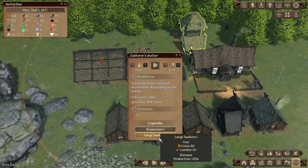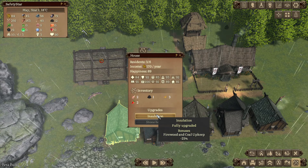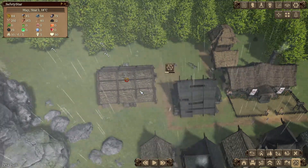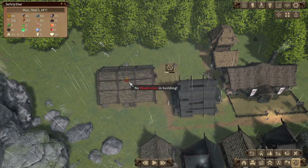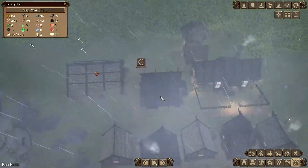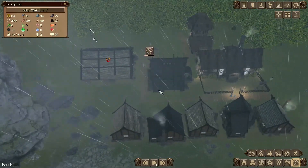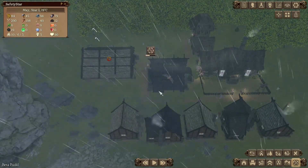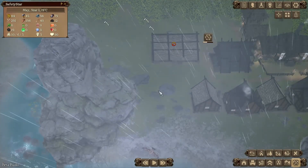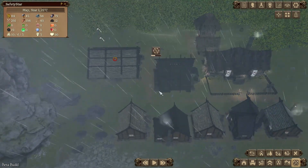Expansion one, baskets one — production plus 25% just makes sense. We will be able to eventually upgrade to a stone house when we get there. No woodcutter in building — well, I'm trying to get you a woodcutter. The thunder effects in here are quite good, quite happy with that. The rain effect is quite aggressive.